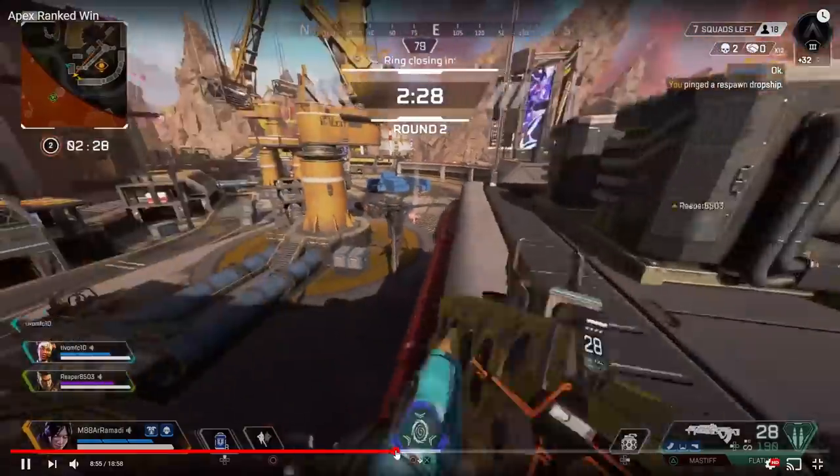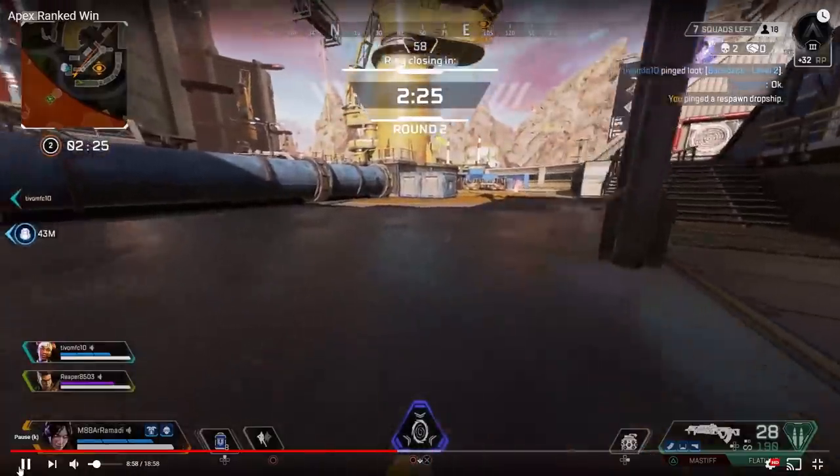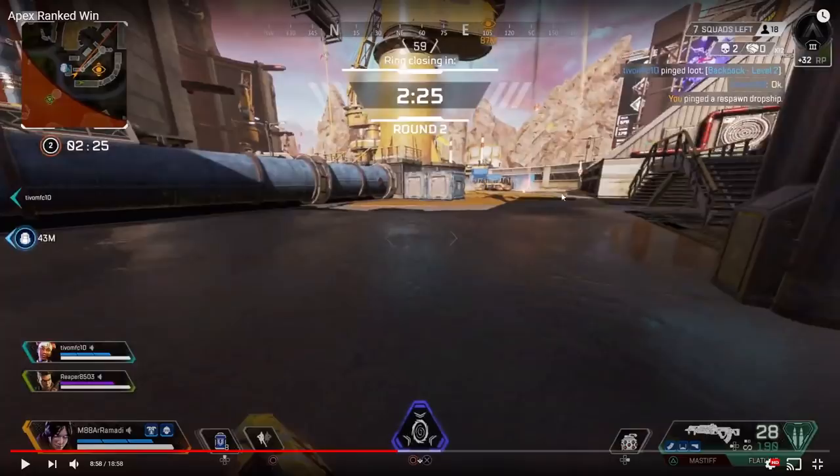Crucial mistake here: your Bang teammate is on top, you went to the bottom to kill the person being rezzed. Bang ulted, which is a complete mistake — you need to save the Bang ult because it stalls enemies and stuns them. The problem here is you don't know where the whole team is. You both full-sent your ultimates and nothing happened. Make sure you verify where enemies are positioned before using precious cooldowns like your portal and the Bang ult.